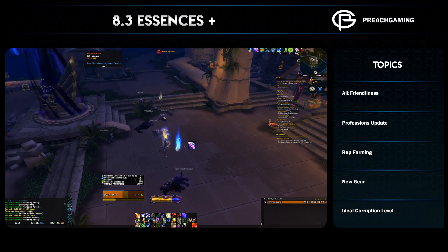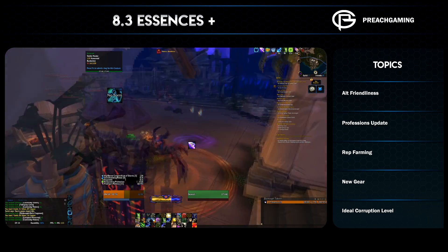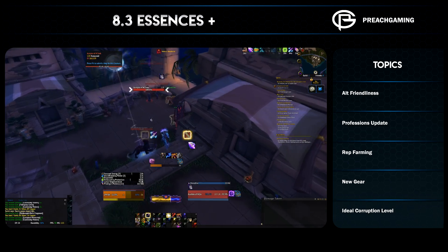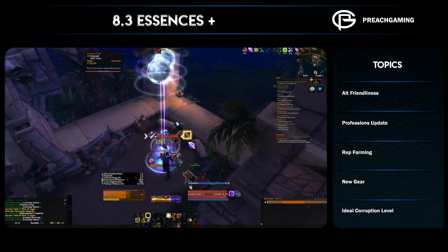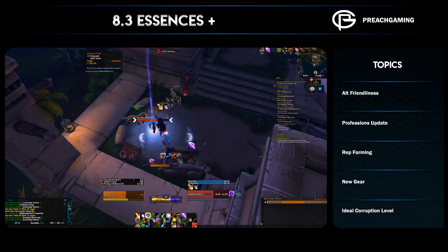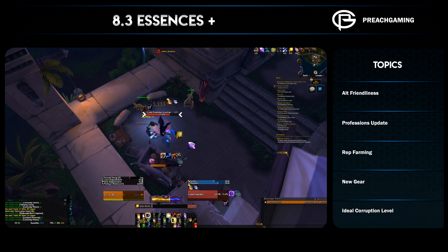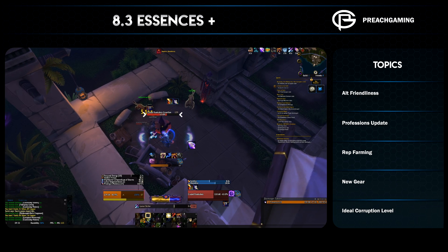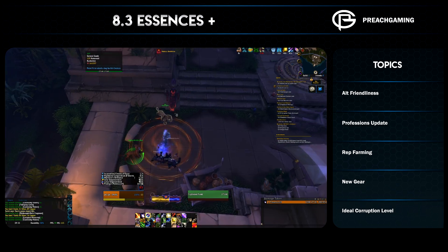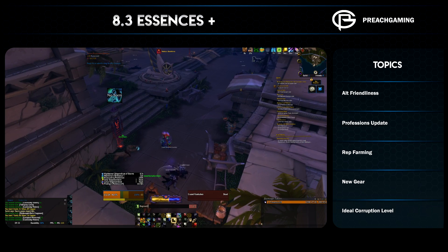On that note, they have re-added coalesced essences — which were removed in the last update — to the mini invasions. The minor invasions have re-added coalesced essences, similar to rares and things like that, in twos and threes. They do come with quests as well.